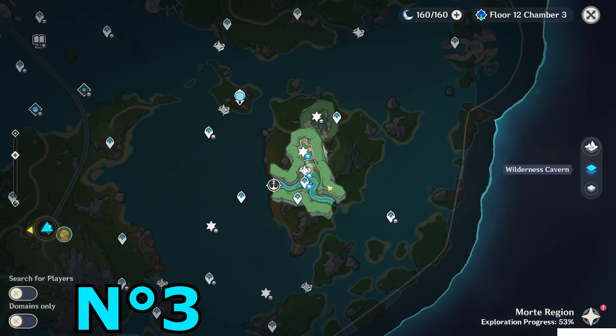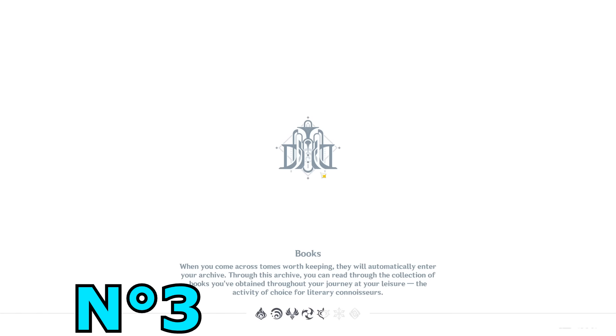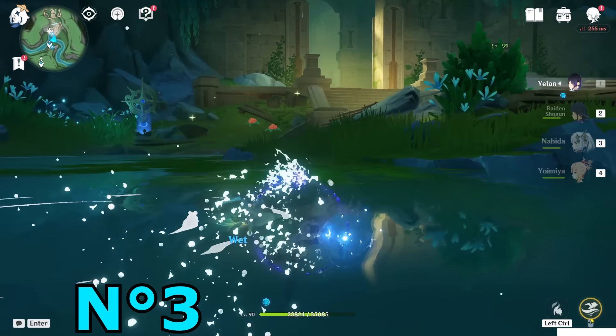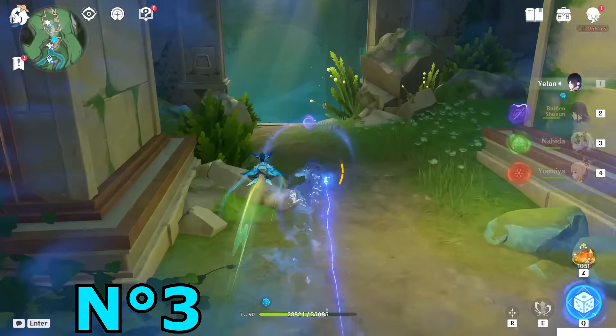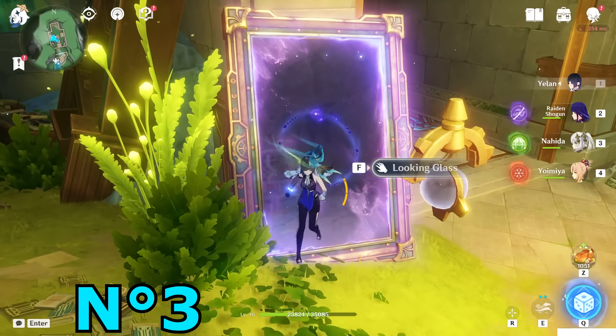Let's go to this teleport waypoint on the right side, below this cave. There are two looking glasses this time in the cave, so pay attention. Immediately go inside the cave — the first one is right here in front of the door.